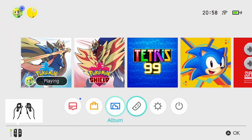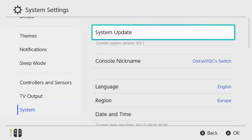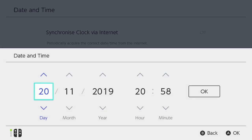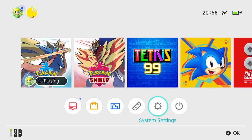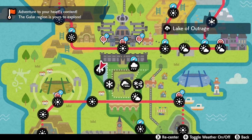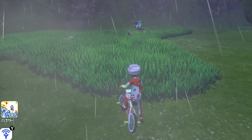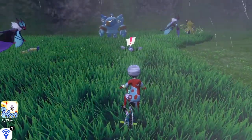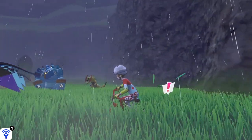Unfortunately for me it was foggy and I want a thunderstorm, so I'm going to change the date again. I've already worked this out prior to recording: the 25th is the date I'm looking for when the first thunderstorm appears in this area. I change the date on my Switch system, go back to the game, toggle the weather on with the plus icon, and there we go — a thunderstorm in that area. Now, Dreepy is a Pokémon that will only spawn in the grassy area through the exclamation mark icons, so that's what we're looking out for.